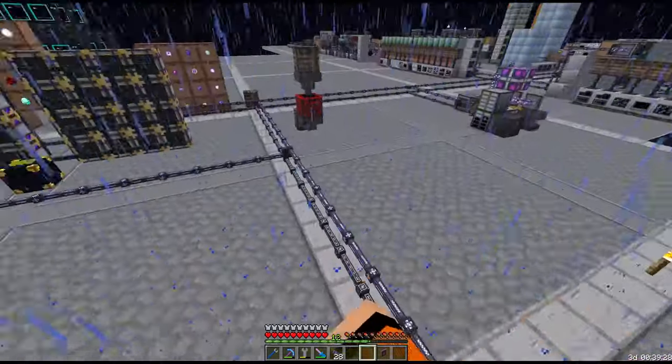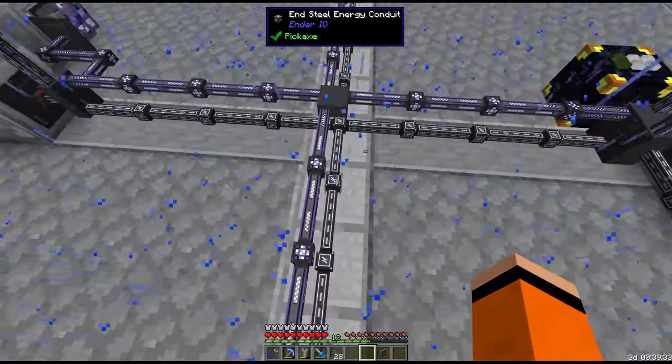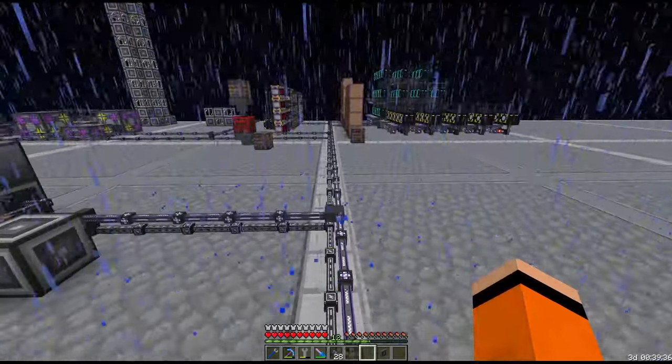We're going to prioritize the conduits wherever possible, though it's not possible to do half of them at once since you can't connect different tiers of conduits together — so it has to be all or nothing for these.